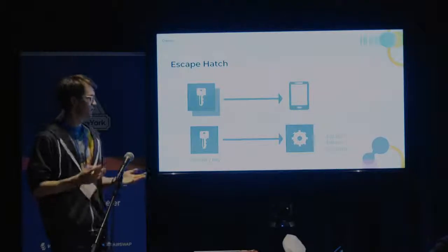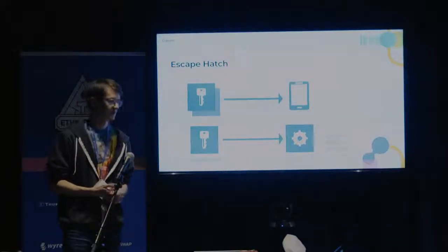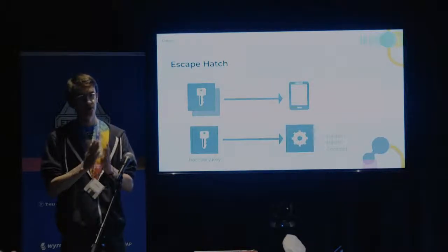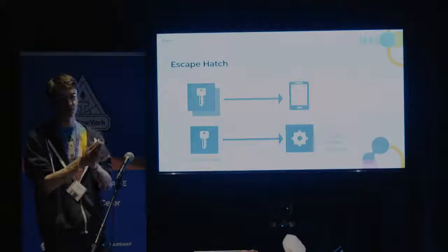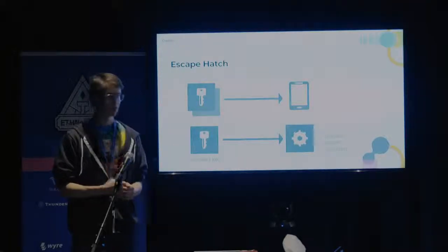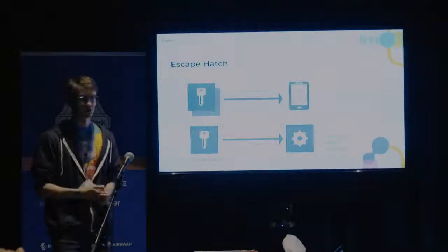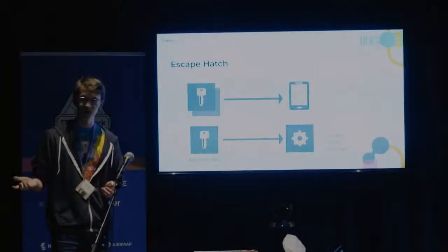This is my personal favourite because it gives more control to the user. Using the recovery system, you can have the recovery key point to an escape hatch contract. The escape hatch can detect malicious behaviour simply by seeing if there has been a long period of time where nothing has happened on the wallet — because if your cosigner stops signing transactions, you won't be able to do anything and your wallet will have no transactions on it. As a user, you can send a challenge to the escape hatch contract saying you think the cosigner is being malicious, note down the block number and the wallet's current nonce, then wait some period and send another transaction. If the nonce has not changed, that's an indication of malicious behaviour, and the escape hatch contract can initiate the recovery, revoke access for the cosigner, and get you back into your wallet.